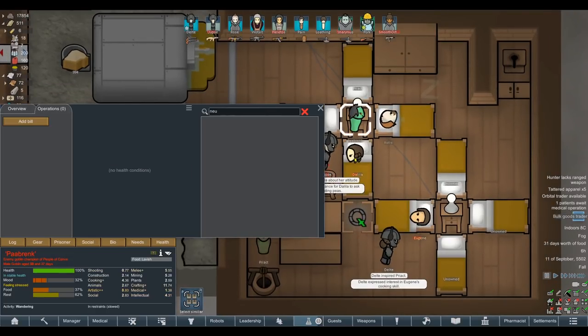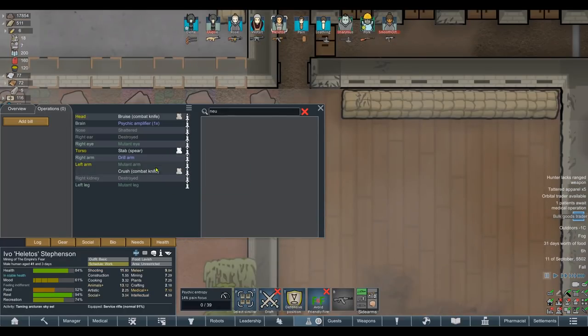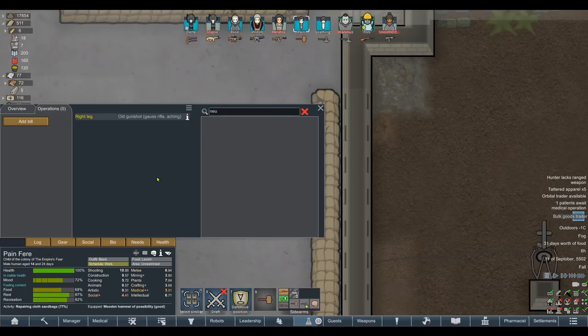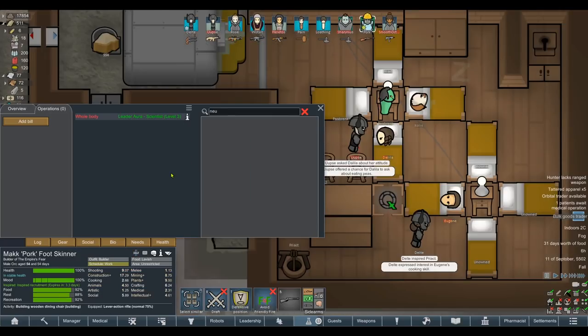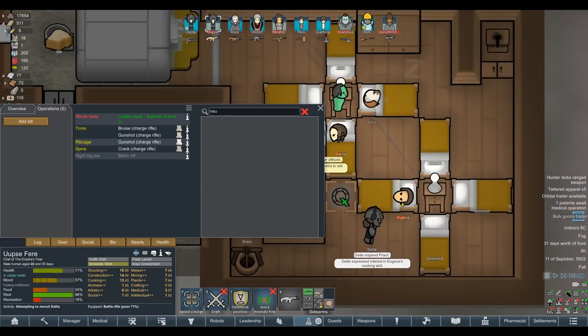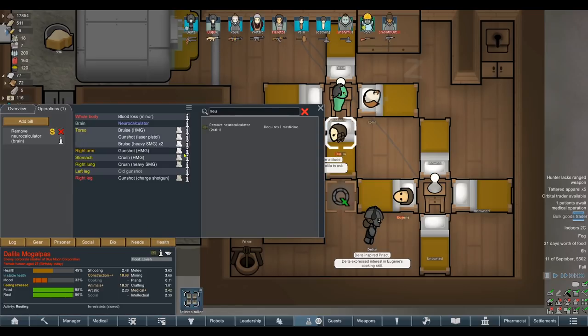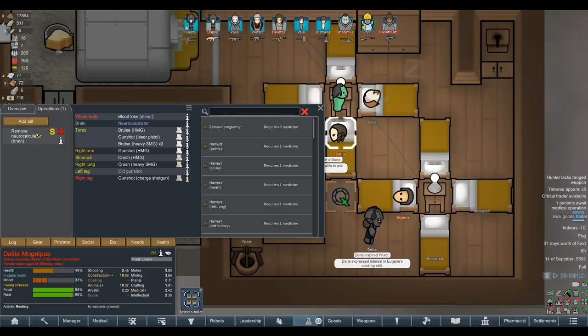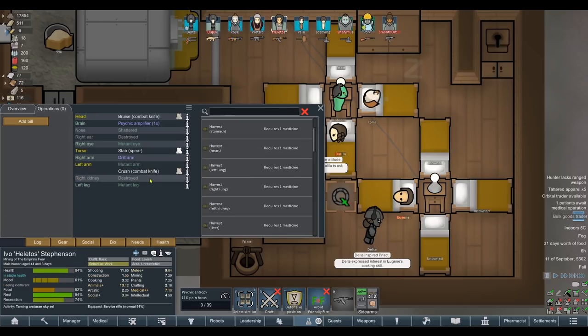This other prisoner didn't have the combat booster, but we can keep them around as an organ donor. As I recall, one of our characters is missing a kidney - right ear destroyed, right kidney destroyed. Helitos needs a fresh kidney. A child got shot in the leg with a coarse rifle too and needs a new eye. If we can get a new eye and a new kidney from our prisoner, it's worth the negative mood. Everyone's in incredibly good moods - deep greens.